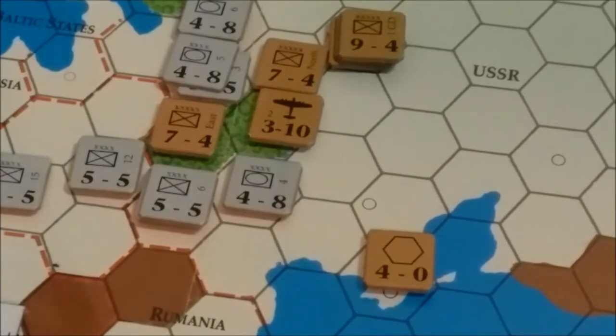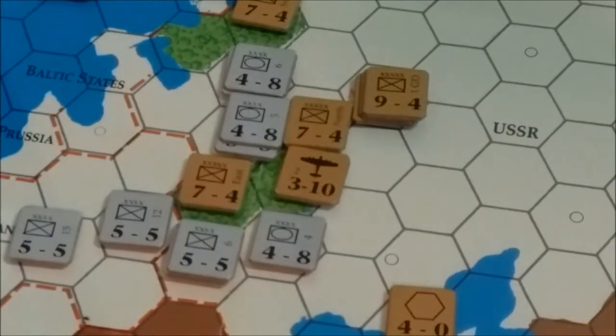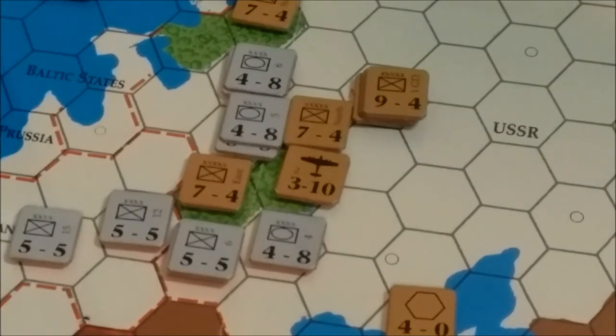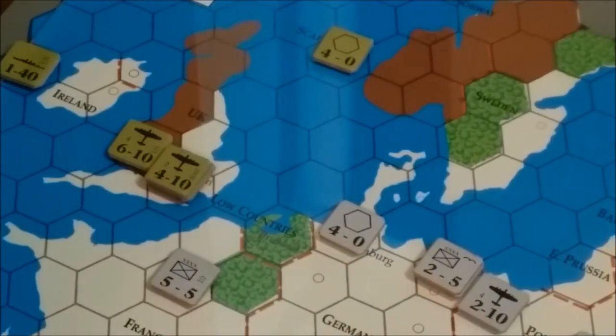I basically just advanced the units that attacked the Russian units — advanced them one — except down here where I went ahead and exploited with the armor unit. It's kind of out there hanging dangerously. I think the units over here from Moscow will easily be able to come over and cut it off, perhaps even destroy it. But we're not going to take any ground unless we push forward. You're in Poland, holding down Warsaw. The Allies — I really see nothing for them to do at the moment. They can't strategically bombard because it's not the winter turn. So I think they just reposition.